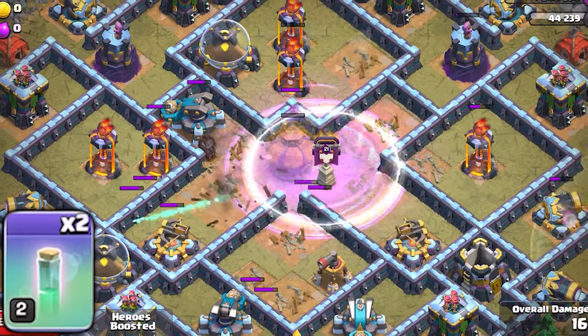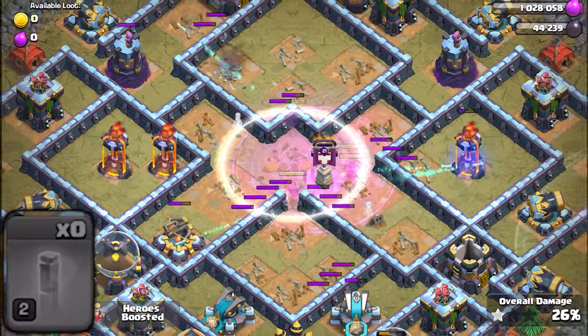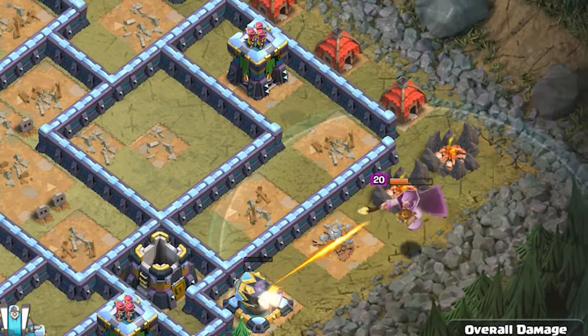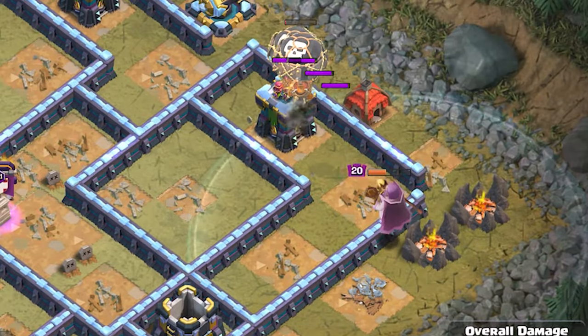Keep dropping invisibility spells every 4 seconds until the core is cleaned up nicely. Then be patient and wait for the grand warden to clean up the cannons. As soon as he is about to target the goblin huts, use 2 balloons to destroy the archer tower.